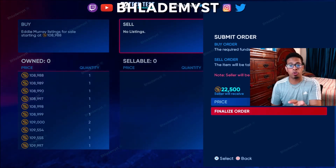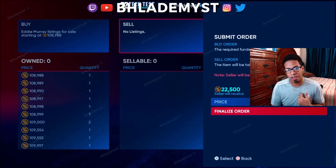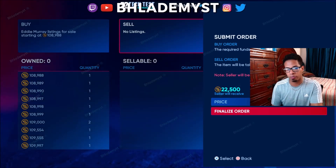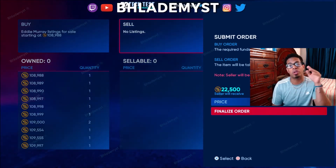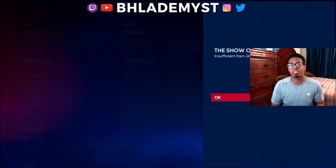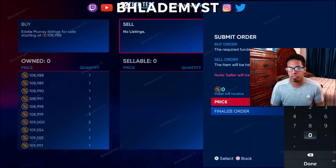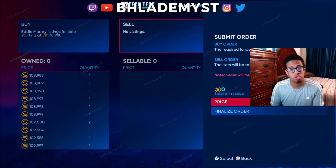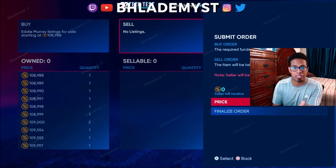If they don't want to give us bulk sell orders, at least give us this option: if we have five Eddie Murrays and want to keep one, we'd press finalize order at $25,000 and create the sell order — but right now you have to type $25,000 again and again. Even though that doesn't seem time-consuming, over the time you play MLB The Show it actually is. It takes away time from gameplay.